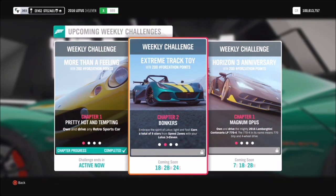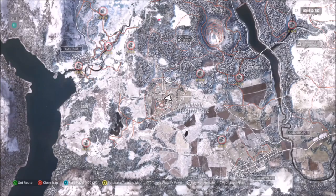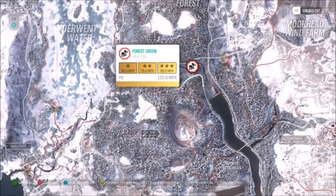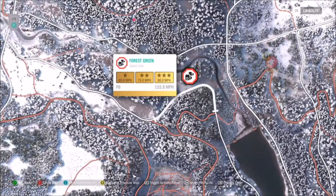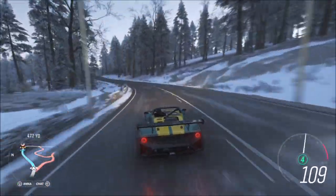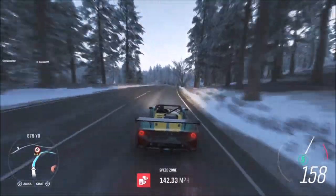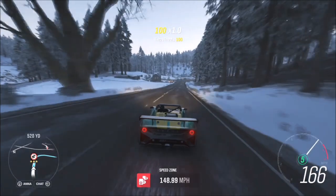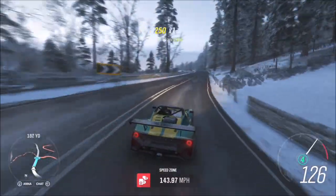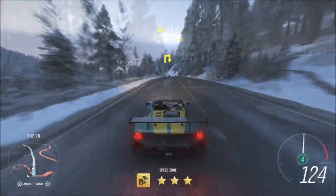The first challenge wants you to earn a total of nine stars from speed zones. If you often watch my videos you know I have a favorite speed zone — the forest green one — because all you need to do is get 90 miles an hour to get three stars. That just means three runs of three stars and you'll have this challenge completed, and each run takes about 15 seconds.